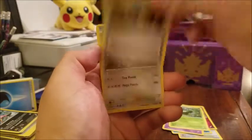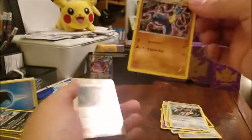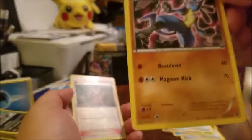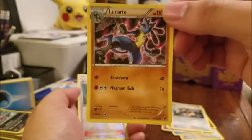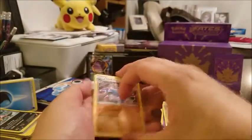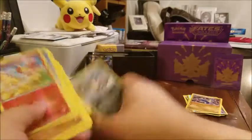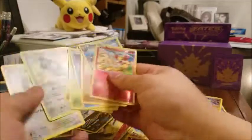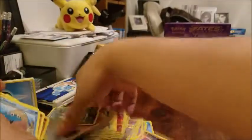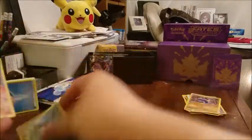Let's do it — we got Meow, Binacle, Snubbull taking a nap, Snivy, another Solosis, Worbat, Random Receiver, Kingdra — love that card — a reverse holo Shauna, and then we have a Lucario! This is a different-looking one, non-holo but different art — so we have two different types of Lucario art. Goodness me! Let's go ahead and round up our pulls and do a quick recap.